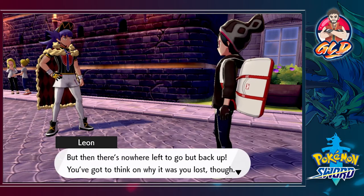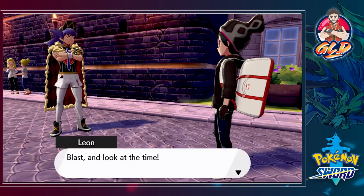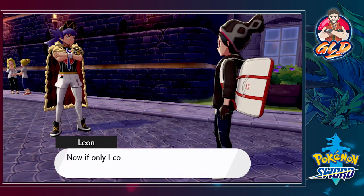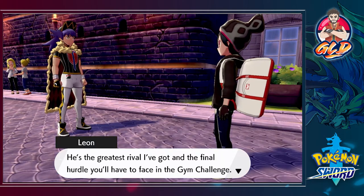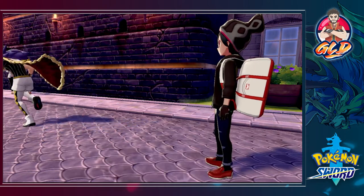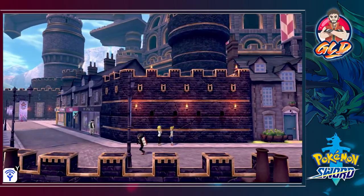Leon continues: 'But there's nowhere left to go but back up. You've got to think on why you lost. That little brother of mine — I think he might yet become a surprisingly great trainer.' Leon nearly forgot his meeting with the chairman and wonders which way to go. He says I should go say hello to Ryan while I'm here — the greatest driver he's got and the final hurdle in the gym challenge, around the vault toward Route 6.